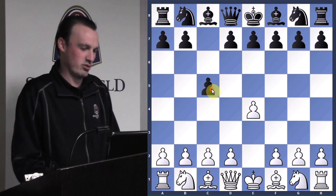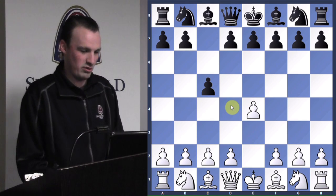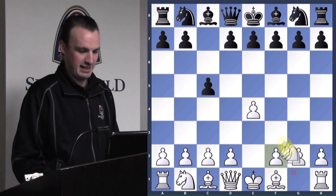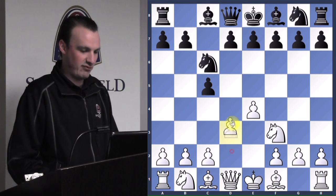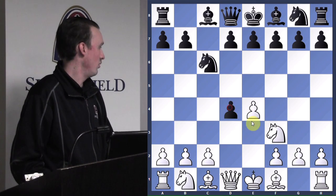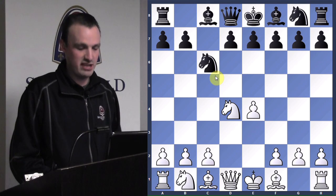Black counters with c5 — this is called the Sicilian Defense. He's controlling d5 and f5, and I'm controlling the important d4 square. If he puts anything on d4 I'll take it. Knight to f3, knight to c6, solidifying d4, but white plays d4 anyway. Black trades his side pawn for a center pawn, so everything's looking pretty good. This is a really standard opening position you'll see in the Sicilian.